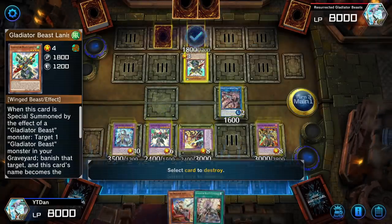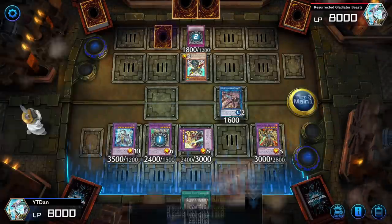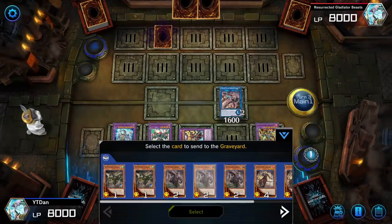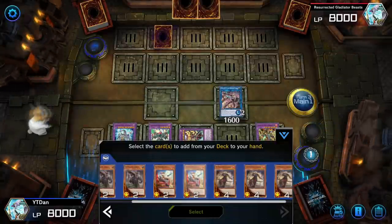The only way you really lose is if you open a hand where you can make zero plays. Zero plays would mean you have three of all the same monsters — but three of the same monsters in this deck isn't a death sentence unless those three monsters are Gladiator Beast Augustus.